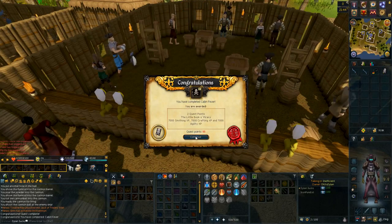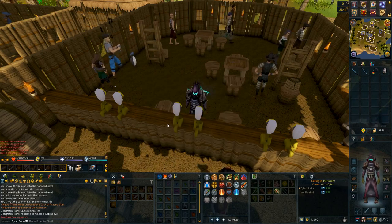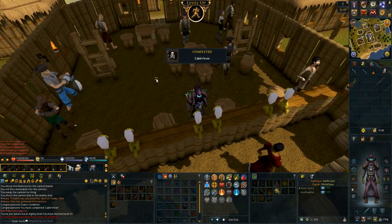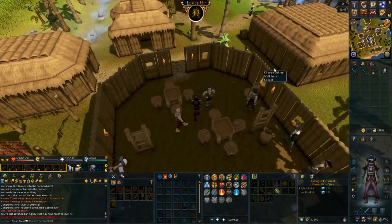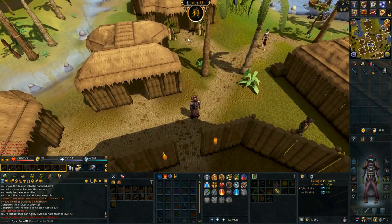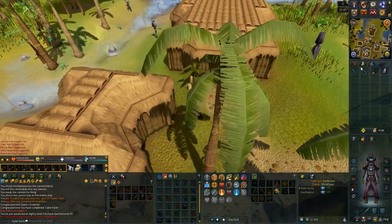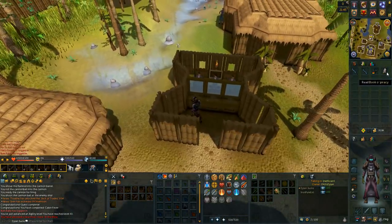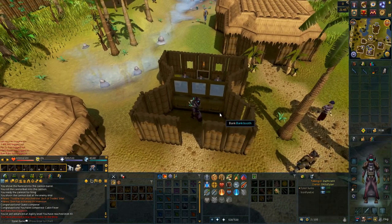Cabin Fever is now completed, so 7K smithing, crafting, and also agility — 96 total quest points. I am now able to camp for a black mask and that's what I'm going to be doing right now. I'll keep track of how long it takes. I think the worst case scenario might be two hours, but I have a feeling it might just take an hour.